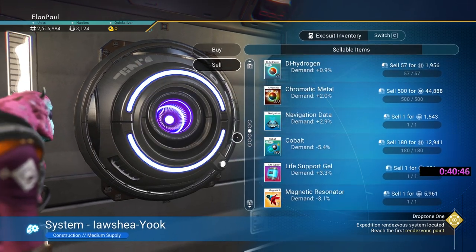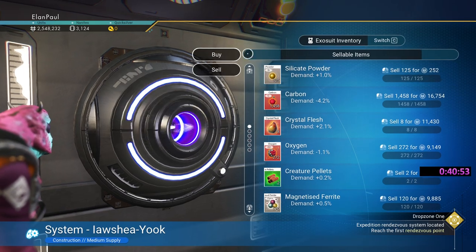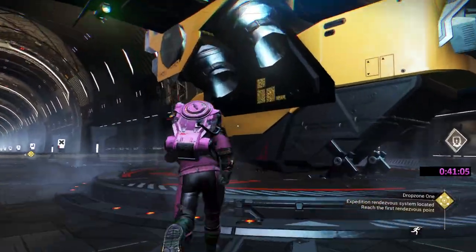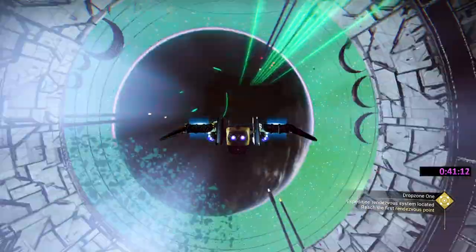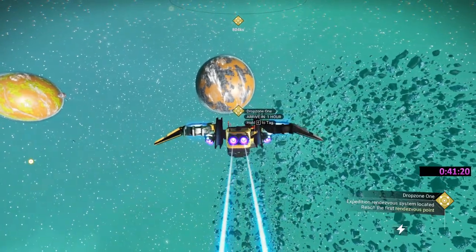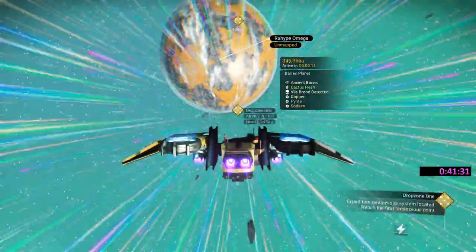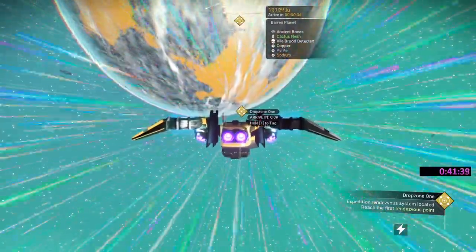Let's empty out our inventory. Pugnium we don't need; art frame walker brains; magna gold — we've got plenty of chromatic metal; gelatinous scoop, the mordite, the quad servo, the dirty bronze, the magnetic resonator, the Viking effigy — all of that can go away. Over here they usually have chromatic metal; if you wanted to get more it's up to you, as well as pyrite. You can get some nice items from this space station. Our inventory is empty and we've got plenty of money. Let's head to our planet.